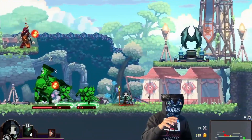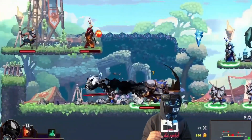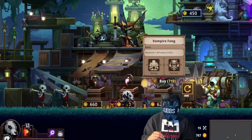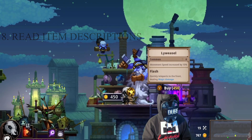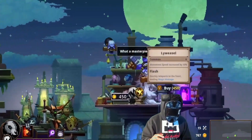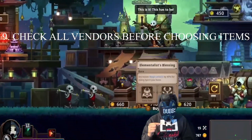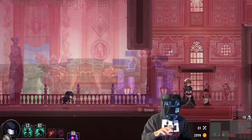Number seven: know the difference between magical and physical damage. This character I'm using right here uses magical damage; the werewolf you're about to see uses physical damage. You have to know these things because you'll pick up items that cater towards specific builds. That brings me to tip number eight: read the item descriptions so you're not stacking magical items when you're using a physical-based skull. Some skulls utilize both — basic attacks use physical damage and abilities use magic damage, so be on the lookout for that.